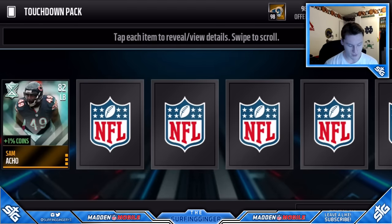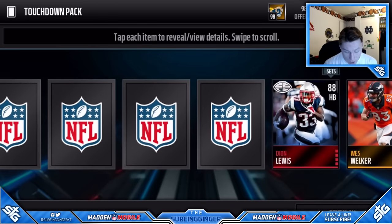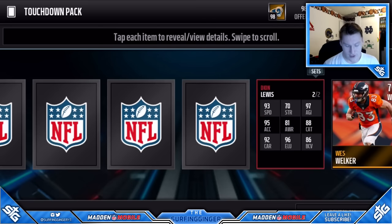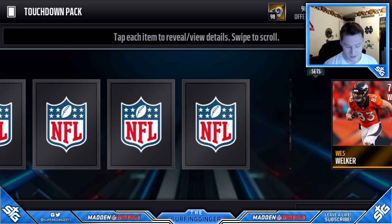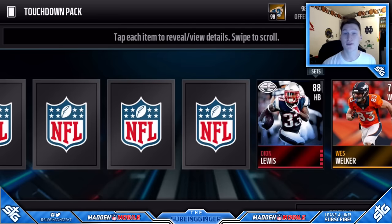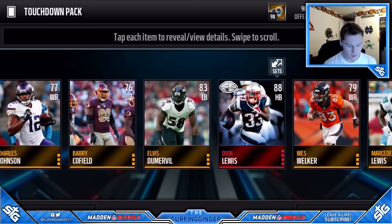Oh my god guys, we just pulled a Football Outsiders card — Deon Lewis! These just came to Madden Mobile today and that is sick. Here are his stats: Final Edition is what this program is called, and wow, they look so much different from last year. I really like the logo. He has 93 speed, 95 acceleration, 97 agility, and 96 elusiveness. That is a very solid card.